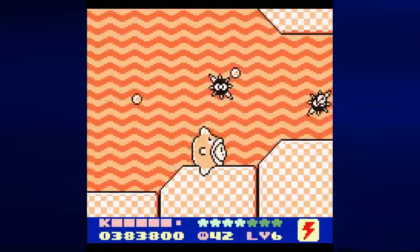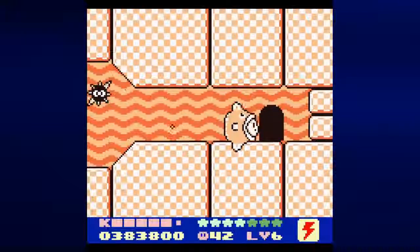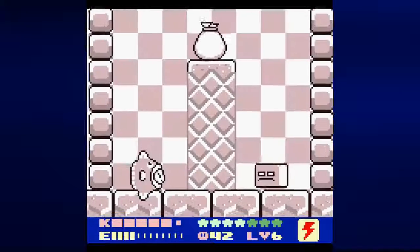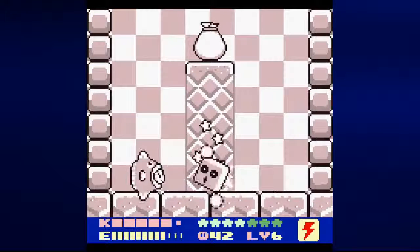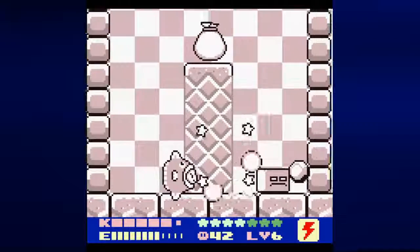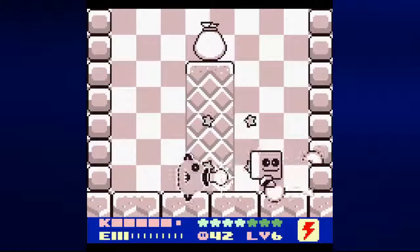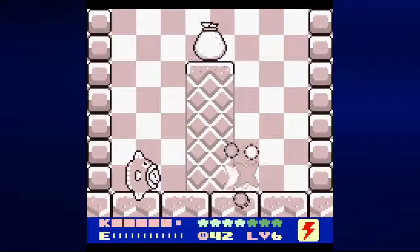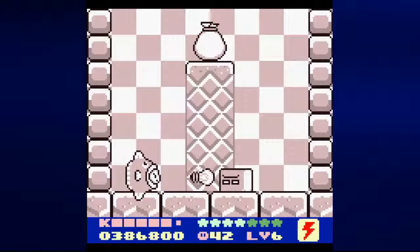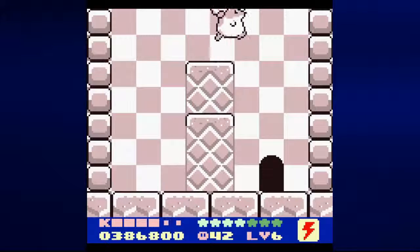So now that we're done there, we have to go into that door again and head to the right this time. We got the Spark ability, and we need to make sure not to lose it, because if we mess this up we may have to start over again. Like if you lose Kine before we can get Rick, we're going to have to start this whole thing over. So doing this with the stage completed is recommended, but I'm just going to try it this way.